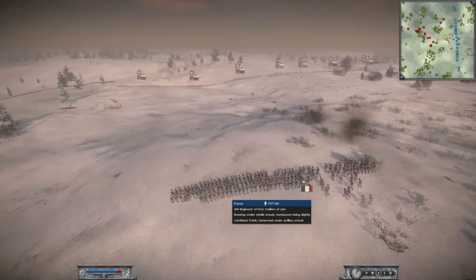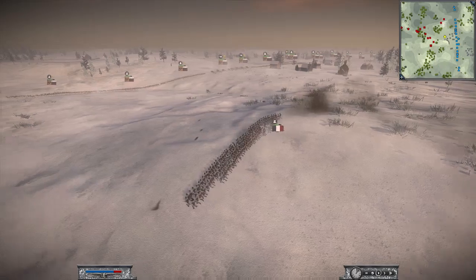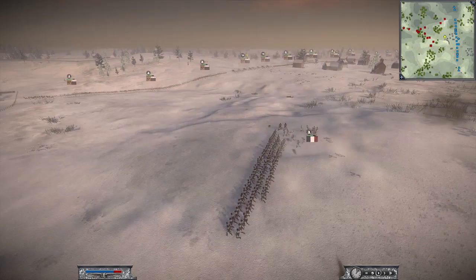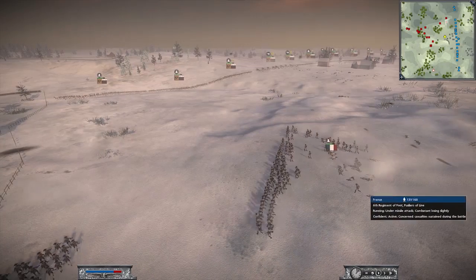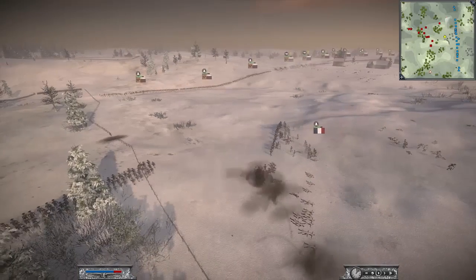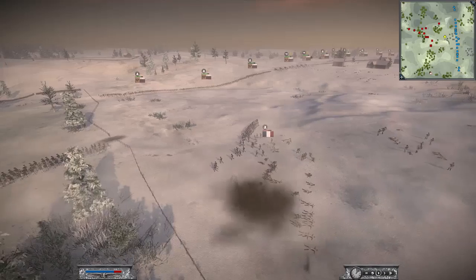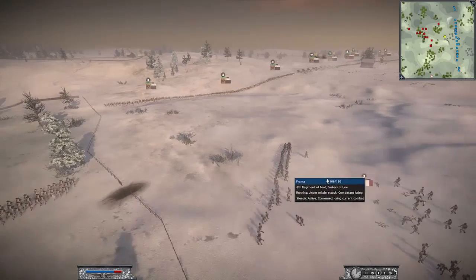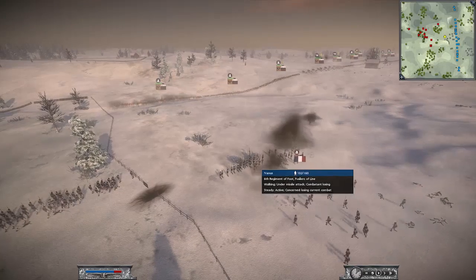The 6th Regiment is moving up. It looks like I got a lucky flank shot — I'll be firing down the line of the infantry. Firing through the thickest part of the line does more damage. Nice flank shot! That's why you want flank shots on infantry — they just took out most of that regiment in one shot. Some of these guys will get back up. That regiment has already lost a third of its number from my artillery fire.